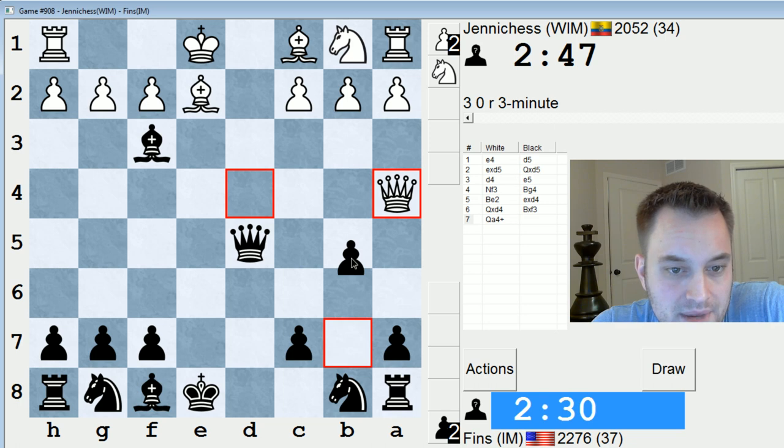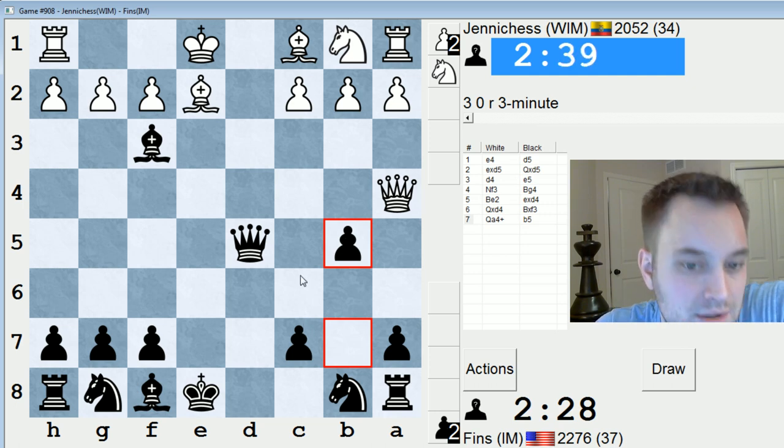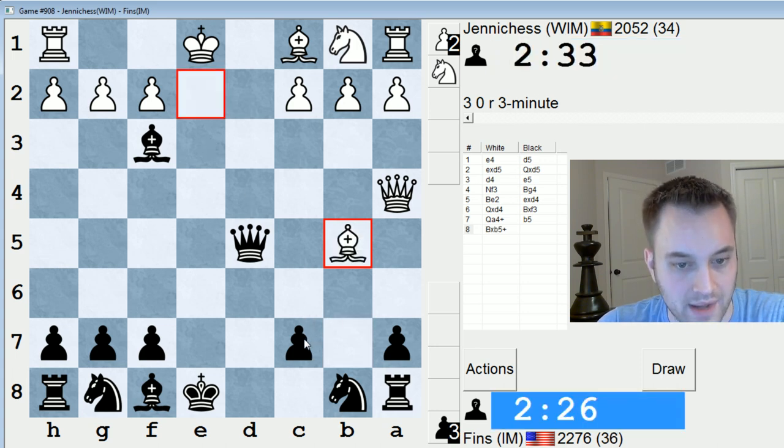What about b5? I think that wins a piece, because if Bxb5, there's c6. And as far as I can tell, I'm escaping with an extra piece. If Qxb5, we trade, and then I put the bishop back on c6. So I think they had to play Qb3, and I was ready to play Be4 in that case.